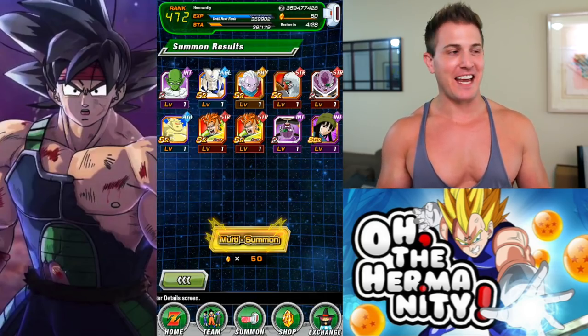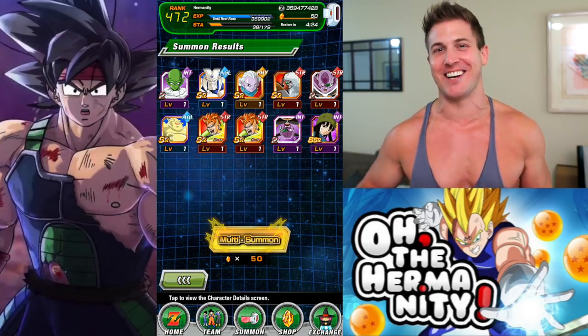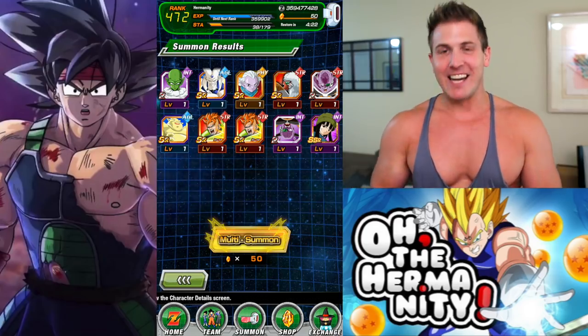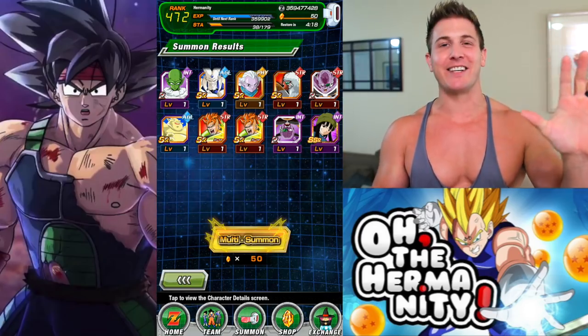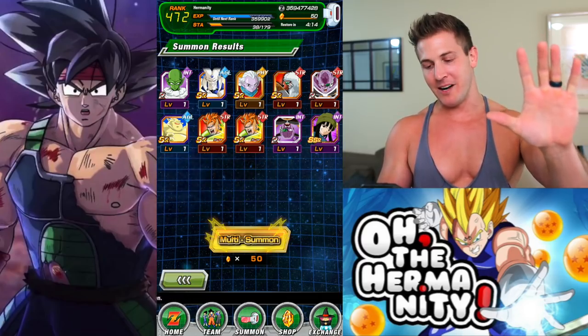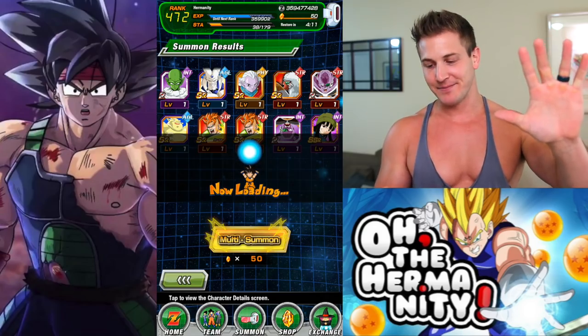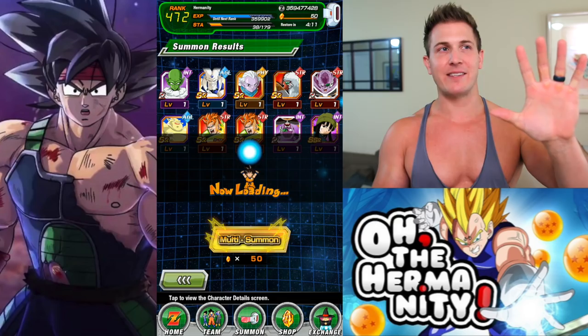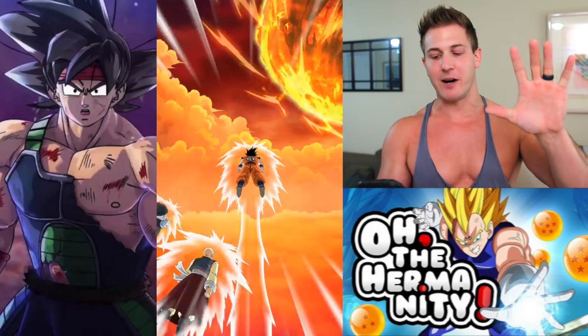This is our last chance, and there will be no more 'one mores' because we don't have any more stones. Here we go guys — let's try the spirit bomb luck again. It worked in the last video, let's get it to work again. Give us Android 21 and give us dupes! Hands in the air — if this works, I want to see hashtag spirit bomb luck down in the comment section from every single one of you.